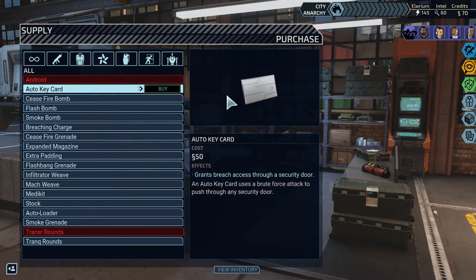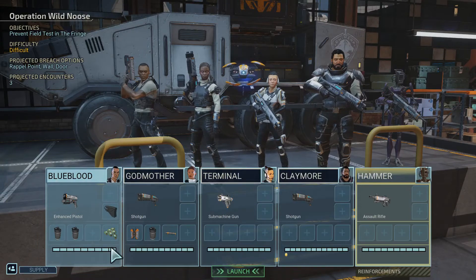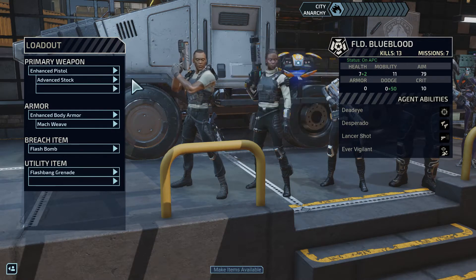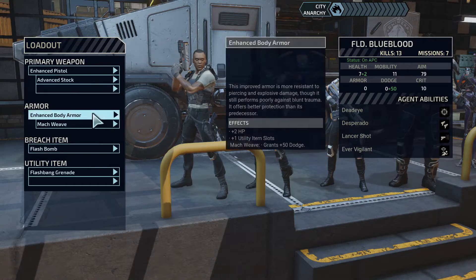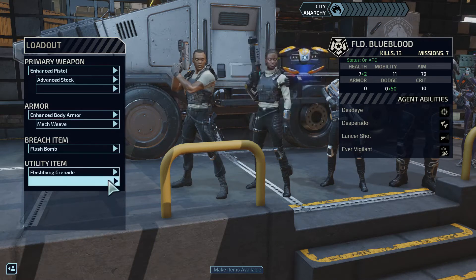Anything else here I want? Not really. Blue Blood already has that Advanced Stock, so it does Elite — this is useful because his shots actually apply Disoriented, so this way we don't miss out on that. Giving him the Mock Weave seems fine. He does a lot of moving around, so being able to dodge is good.